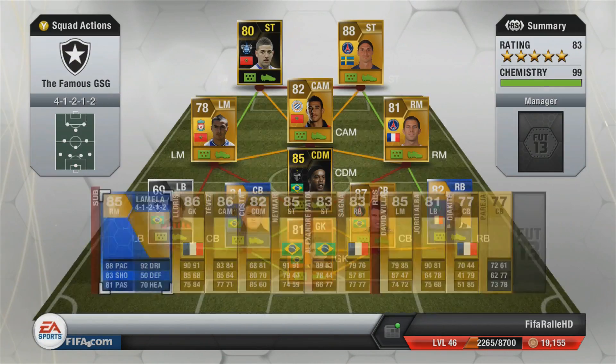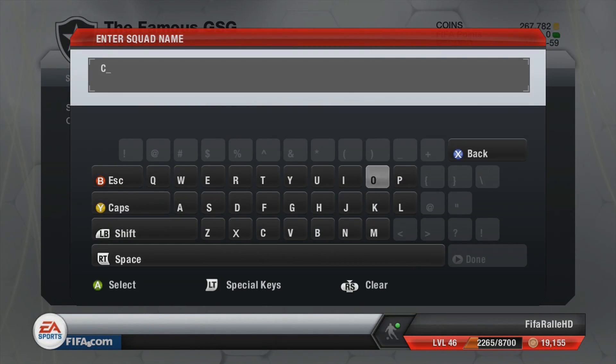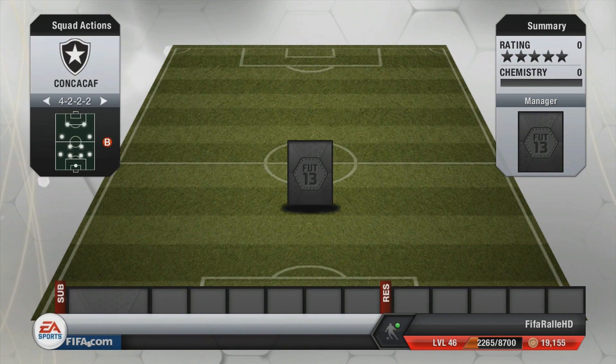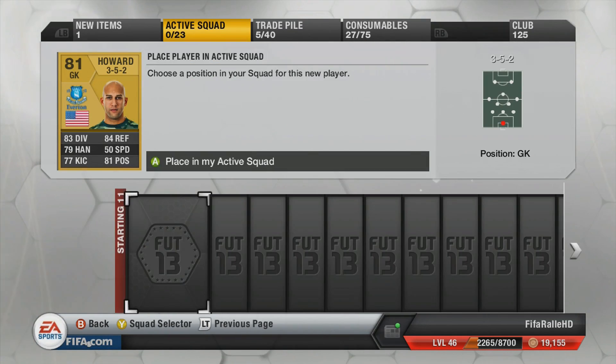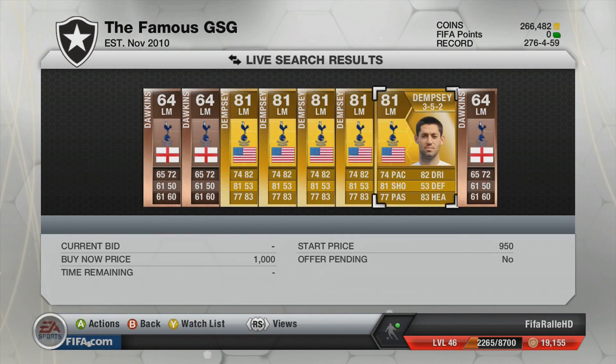Hey guys, it's FIFA Ralle here and welcome to episode 69 of Let's FIFA 13. In this episode we are building a new squad for the CONCACAF Gold Cup, which is the football association for North and Central American countries and the Caribbean.